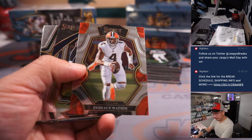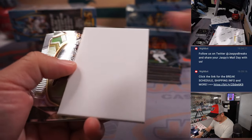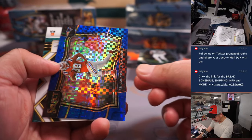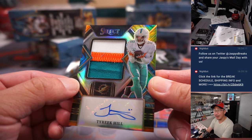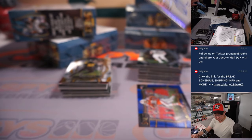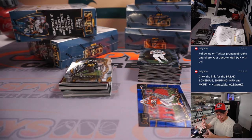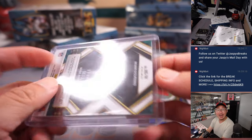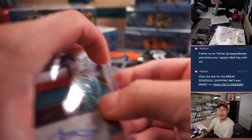All right, good luck, everybody. Here we go. We got Ramondre Stevenson, and he reveals a Tyreek Hill three-color patch and autograph. Nice, in his Dolphins gear. That looks pretty sharp. That's going to go to Michael Kay and the Miami Dolphins. It's also a nice tie-dye parallel as well — nine out of 25.